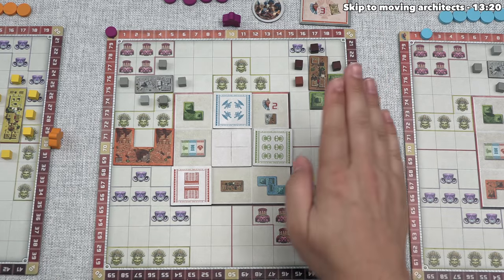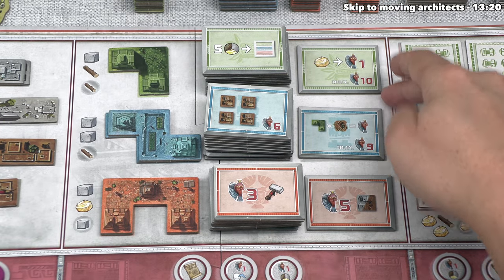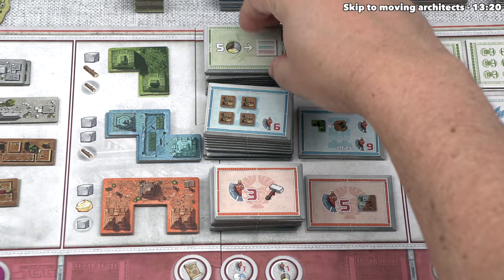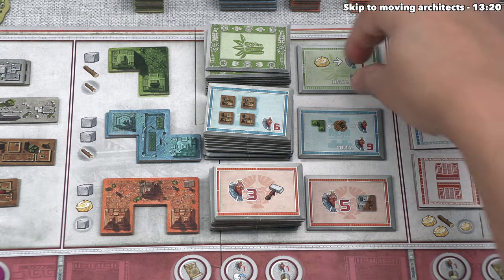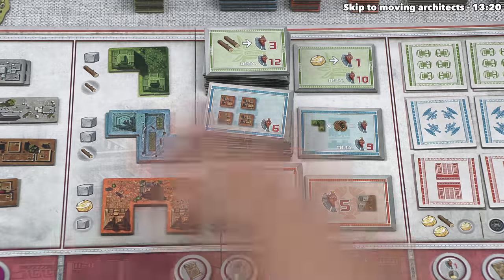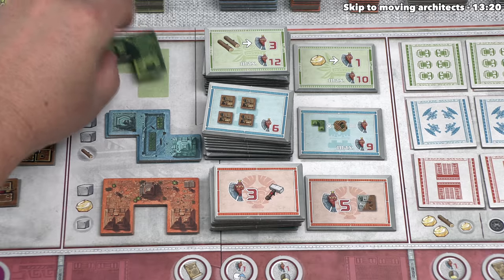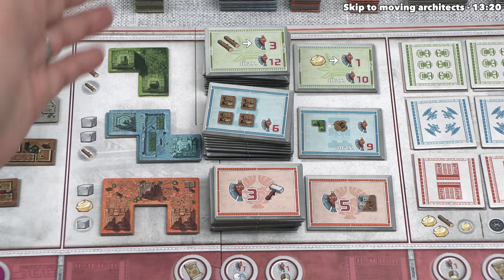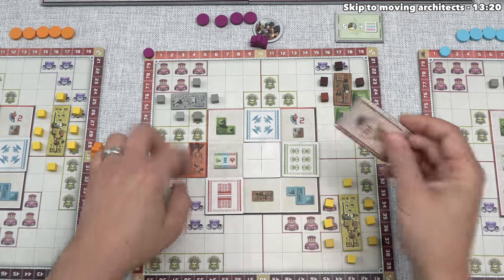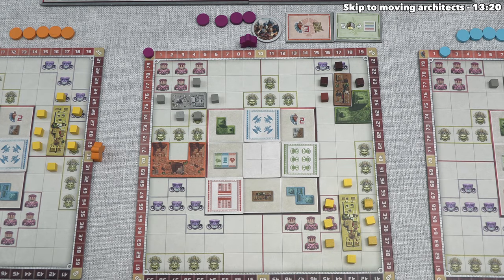After constructing a temple, we always have to take a new worship tile. There are stacks of tiles matching each temple color, and there are always two face-up. Whenever we construct a temple of that color, we choose one of the two and put it face-up in front of ourselves. As soon as one is chosen, we immediately refresh the market. At the start of every round, we have two of each temple type available. We already have one worship tile — we gained it during setup. Each worship tile has different icons showing various costs, conditions, and benefits.